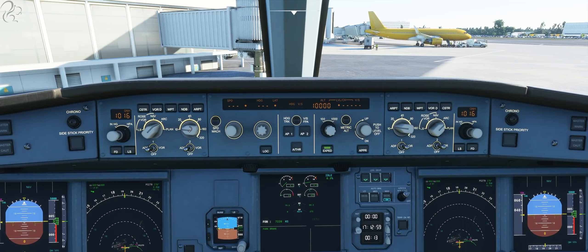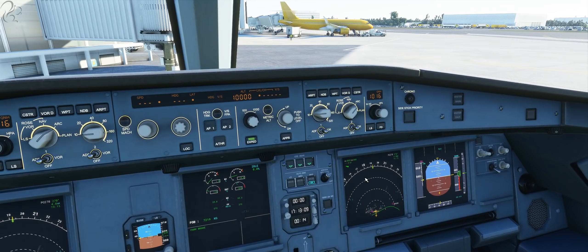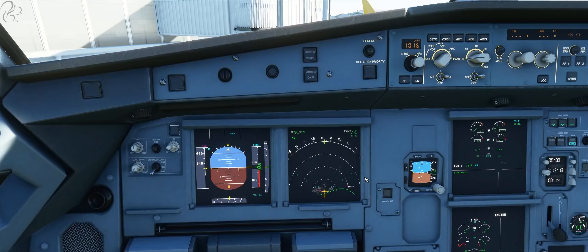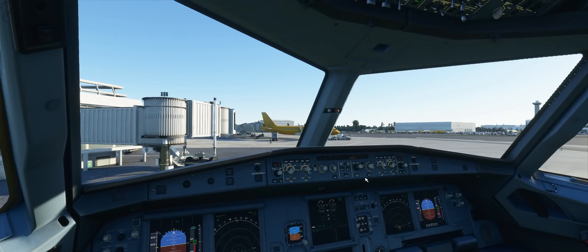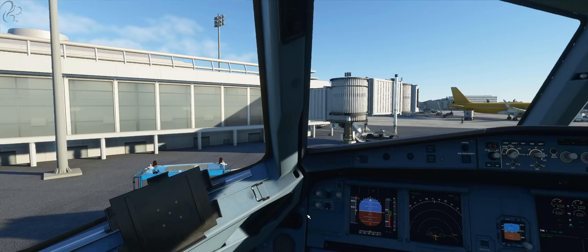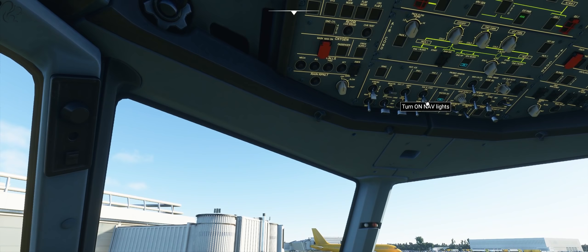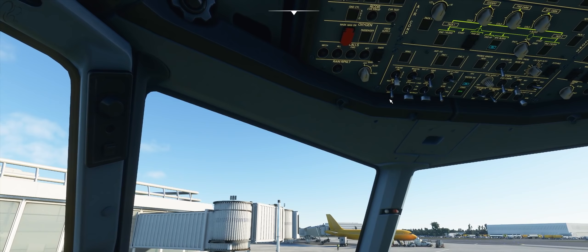I've noticed that whatever you do on one side, it does on the other — so these things aren't independent. Normally the first officer could set his own displays, but that's not actually modelled. We have two engine starts now. I still don't know exactly how we're going to get a pushback — it's supposed to be shift P. Maybe I just need to take the parking brake off and he'll do it. We'll try again with the engines running. Let's see: strobes, nav logo — we can put the nav light on now.